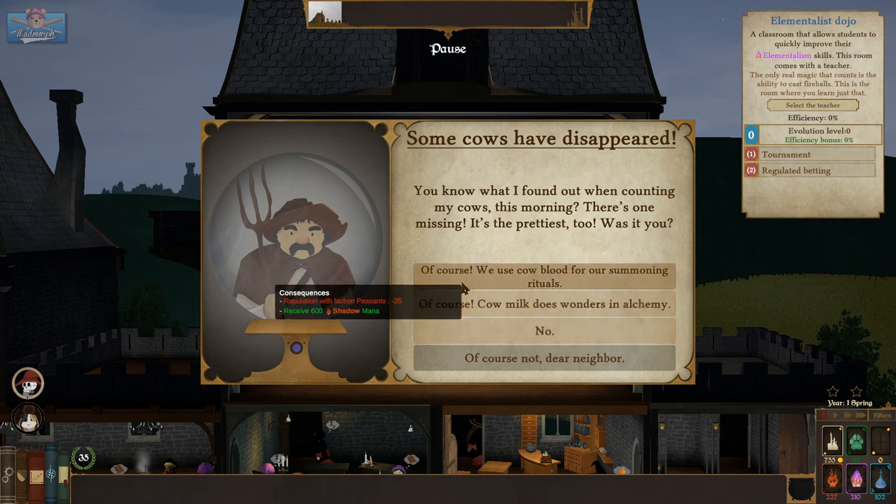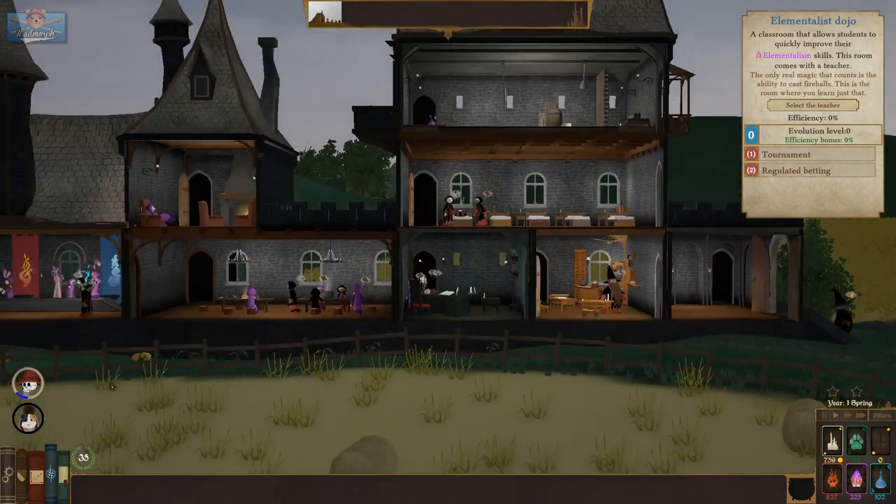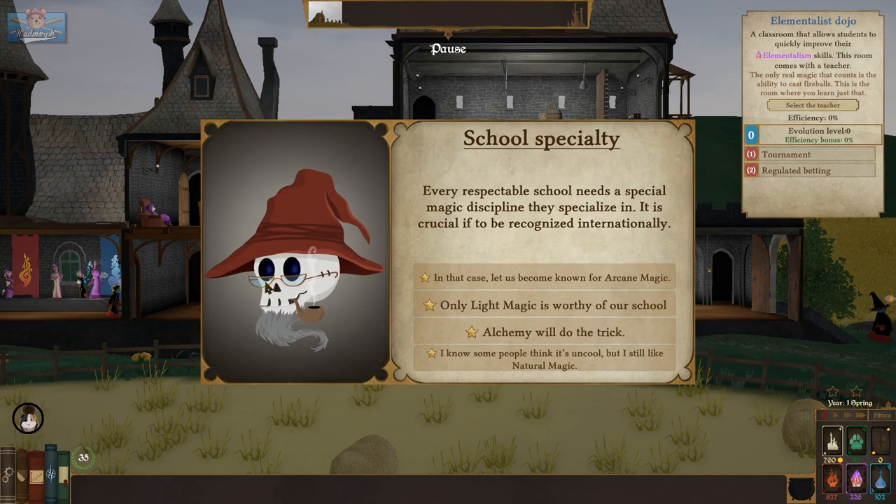Let's assume a bunch of you bad kids took the cows. Every respectable school needs a special magic discipline that they specialize in — it's crucial if you're to be recognized internationally. I know some people think it's uncool but I still like natural magic. Let's do nature — makes sense for Bear Island, nature's kind of down the middle, could be good or bad.